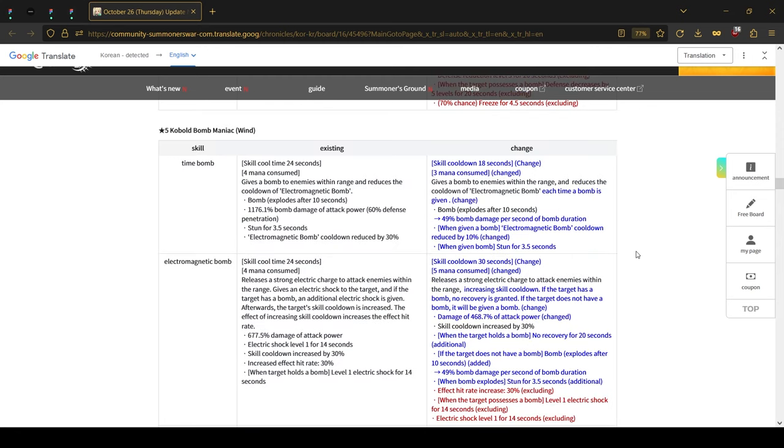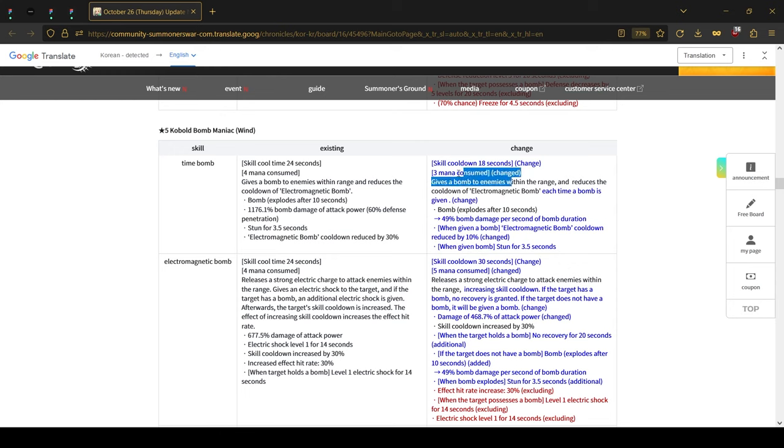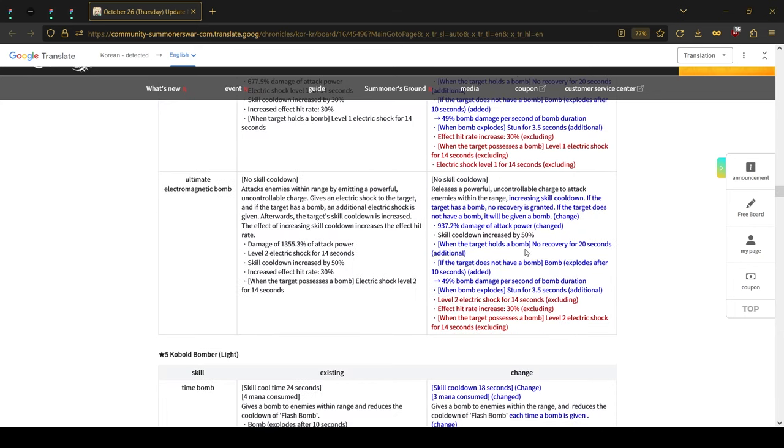The wind Cobble Bomber received a cool change as well. The bombing skill was changed similar to the water one — 3 mana, the multiplier has been changed, and it also reduces cooldown of his other skill if a bomb is applied. On top of that, increasing skill cooldown, and if the target has a bomb, no recovery will happen — basically a heal block. If the target does not have a bomb it will be given a bomb. Both skills will grant a bomb to the enemy, and the ultimate similarly applies block if there is a bomb.